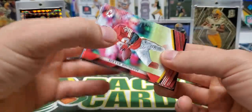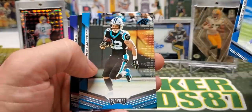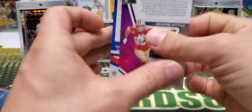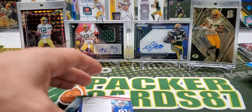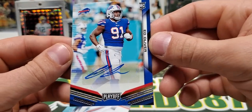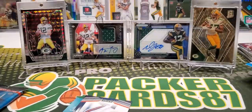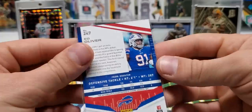Two packs left. I think we'll get one autograph still. Hopefully it's not points — I think I might have just jinxed myself. Marcus Allen. Denzel Ward. Galladay. Run CMC. Shepard. George Kittle. We have a George Kittle Stargazing. And we got an Ed Oliver Rookie Auto for the Buffalo Bills. Looks like it should be numbered, but I don't think it is — it's got some gold flake on the bottom. Looks like it should be numbered, but it isn't.